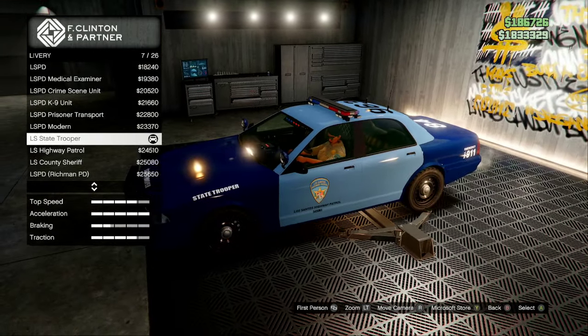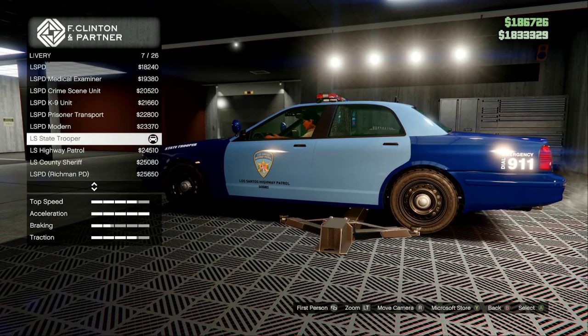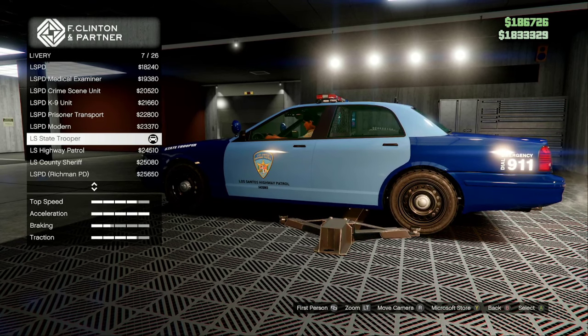The livery you're going to need to choose is the LS State Trooper, which is number 7 out of 26. It's going to cost you around $24,000.